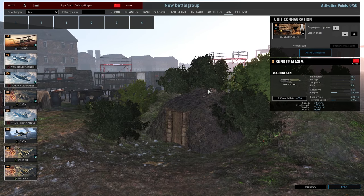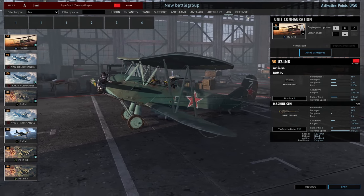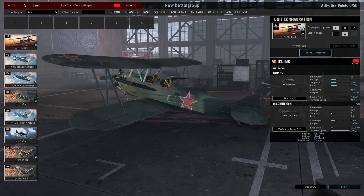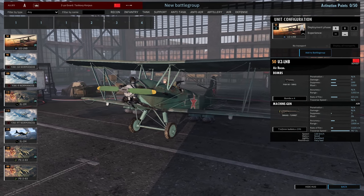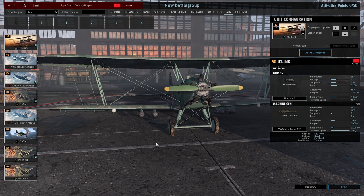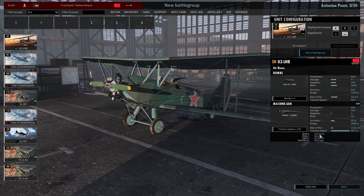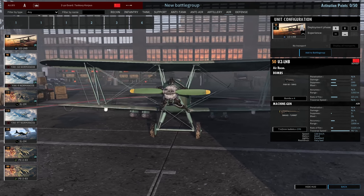Now for the air tab. The U2 LNB reminds me a lot of the Po-2 that the Night Witches flew during World War II. It's a recon plane with a twist: four tiny bombs to annoy whatever you just spotted. It's very slow — only 110 km/h — meaning some ground vehicles could actually outrun it.